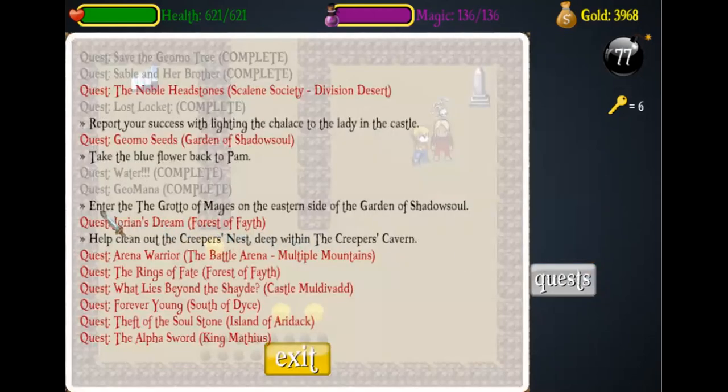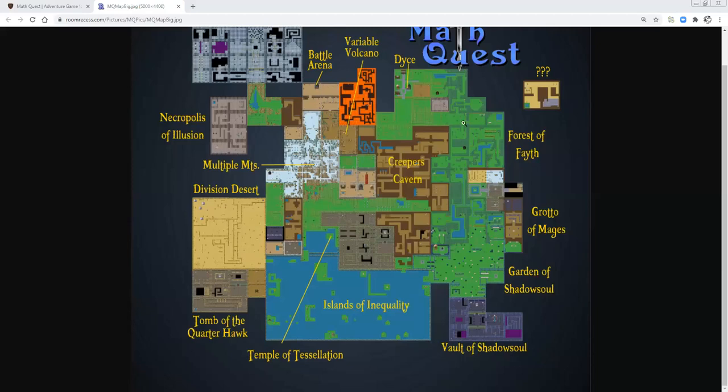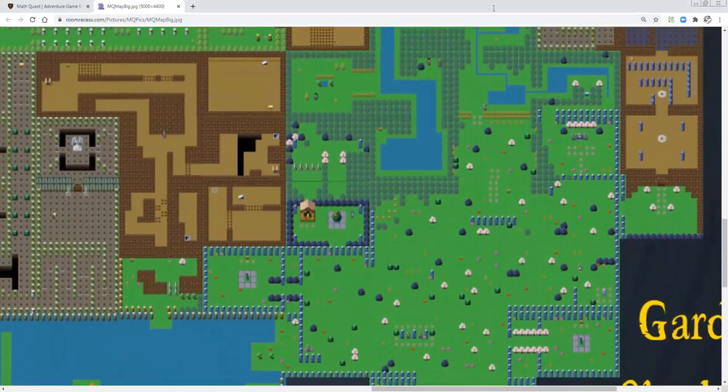The quest page says: enter the grotto of mages on the eastern side of the Garden of Shadow Soul. I will show you where that is on the map. If we zoom in on the Garden of Shadow Soul, the entrance is right about here. You enter the Garden of Shadow Soul, go down one screen, go down another screen, and go east one screen — that is how you get to the entrance of the grotto of mages.